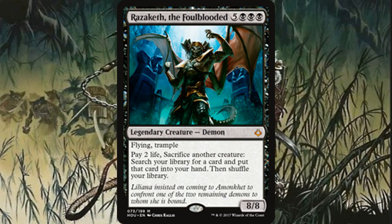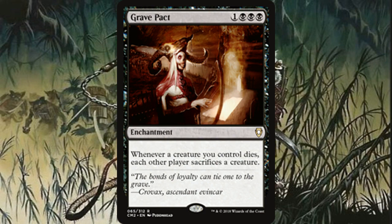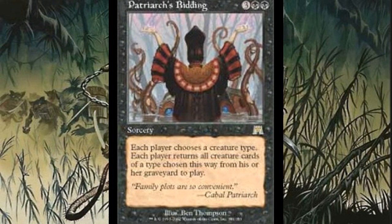You also have things like Grave Pact and Dictate of Erebos, so whenever you sacrifice a rat to Maronar, you're going to force your opponents to sacrifice creatures as well. That gives you a bit of control and removal. We also probably have one of the best support cards for any tribal deck in black, and that is Patriarch's Bidding. If your opponents board wipe and get rid of all of your Relentless Rats, you can just play this and get them all back, because chances are you'll have the most stuff in the graveyard. This card is just insane.